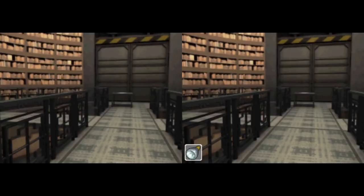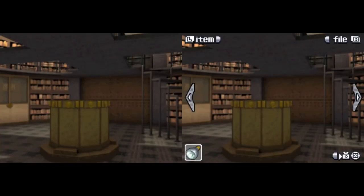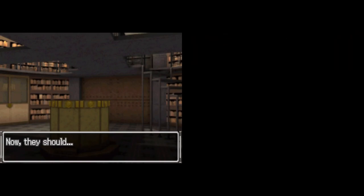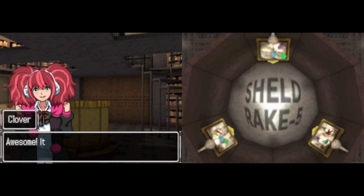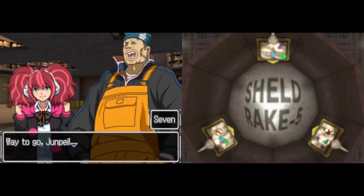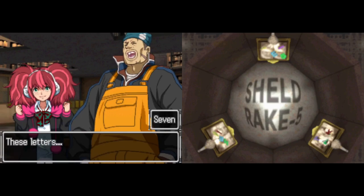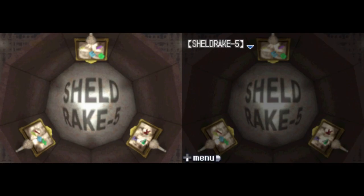Now that we've got everything set up, we move back over to the stairs. Three lights in here — I'm gonna change these bulbs. Sheldrake 5. Awesome, it worked! There's something projecting on the bottom. These letters seem familiar. I'm gonna see if the game brings it up, but if it doesn't, I will. Sheldrake 5. Junpei read the text out loud.